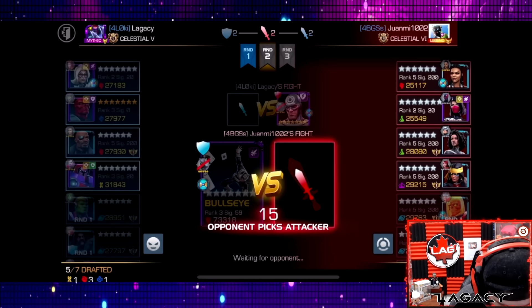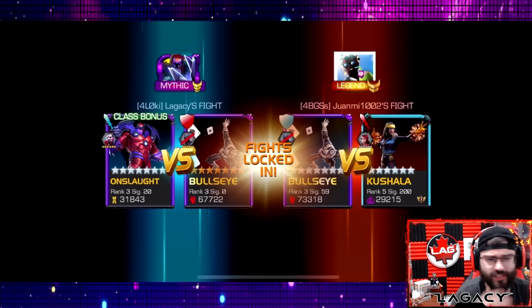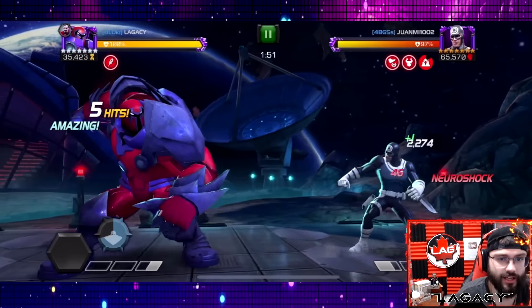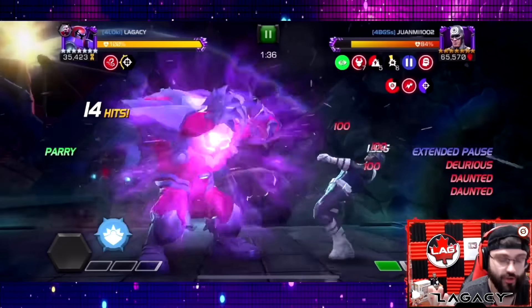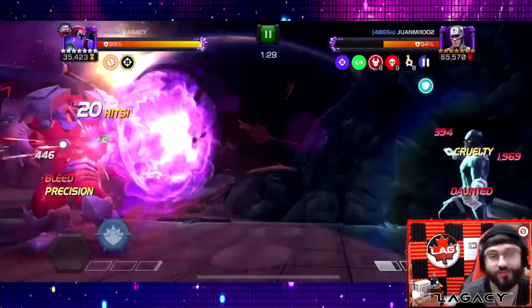Let's get into some Battlegrounds gameplay, starting with a rank three Bullseye. This is off my rank three Bullseye on defense — he's running a fully maxed six star Kushala and has an unduped rank three Bullseye on defense. Shout out to One in Four PGs, he's a good dude. He started out with Kushala here, which is great for us. This is an example of where Onslaught's awakening ability would come in handy — if Bullseye had unblockable from the node, Onslaught can block unblockable special attacks from skill champions.